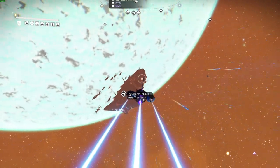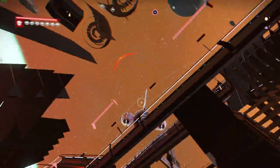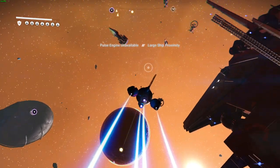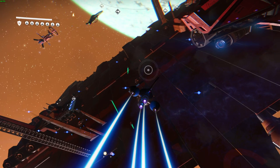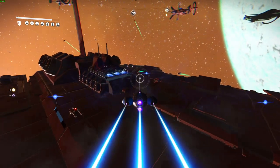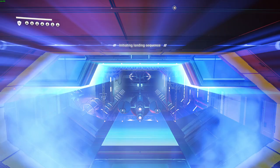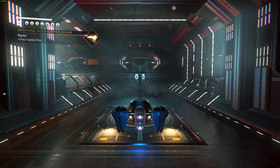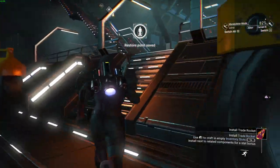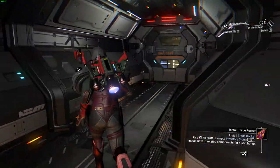Now we're going back to my freighter to talk about that. Controlling these ships is their own thing, so I'm not in practice — I just played a couple of other space games which controlled completely differently. Anyway, this is my freighter. Basically when you're doing the missions on the planet, you'll at some point get an option to go and get a C-tier freighter. Just take that because it's better than nothing to begin with, and you can always upgrade it.